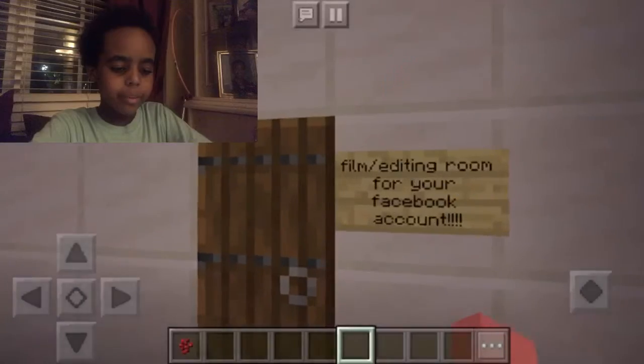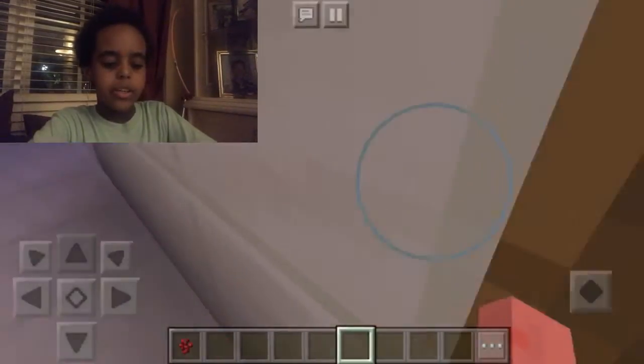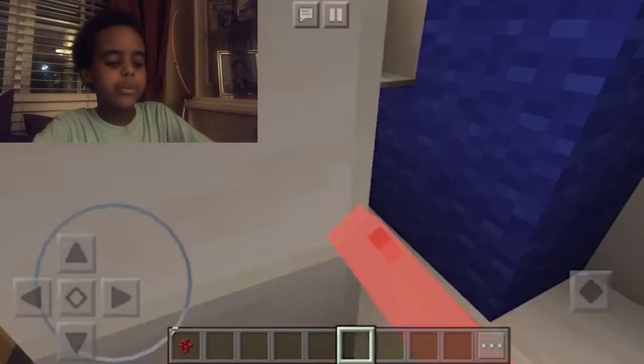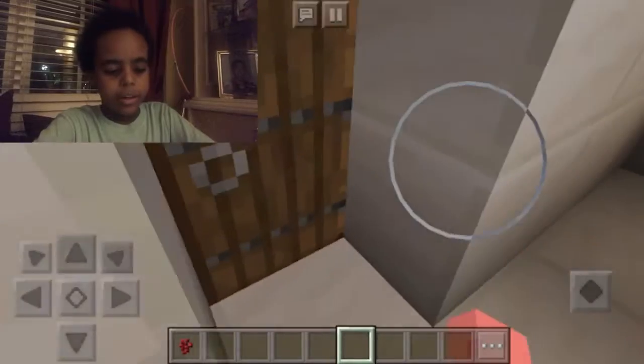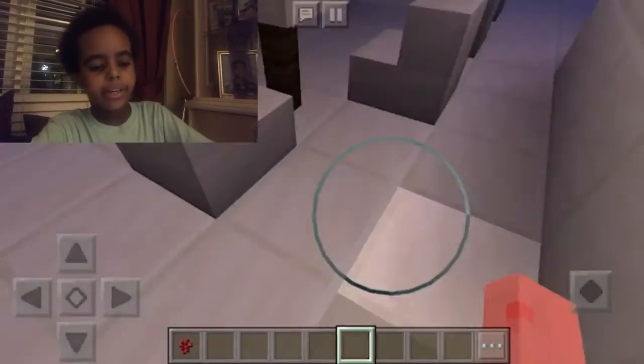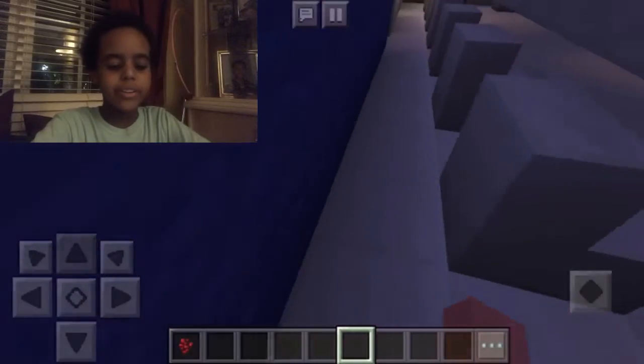This is the film and editing room for your Facebook account, so you can edit your Facebook videos in here. We have a laptop, a Macbook, whatever you want to call it. And then we have the long table because there's so many people living in this house.